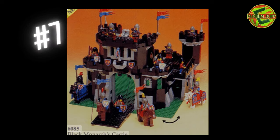Number seven is the Black Monarch's Castle, set number 6085, 702 pieces. I like the black coloring and just the look of it. Looks like you get quite a few minifigures as well. I wish I had gotten this set back in the day — it would have been awesome. Maybe one day I'll grab it, but that's my number seven.